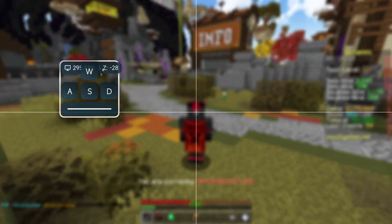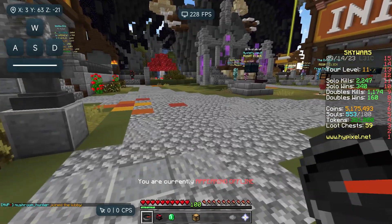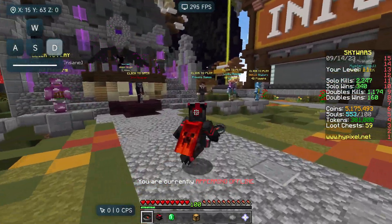Now we can actually set up the HUD — I like this a lot. We're going to put FPS up at the top, put CPS and coordinates in the top left. Armor status is going bottom right, CPS in the bottom left, and coordinates just above that. This actually looks pretty nice — I'm quite a big fan of this layout. I'll leave the FPS at the top so we can monitor it.